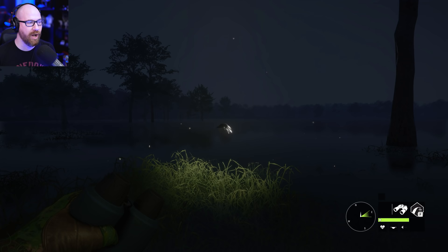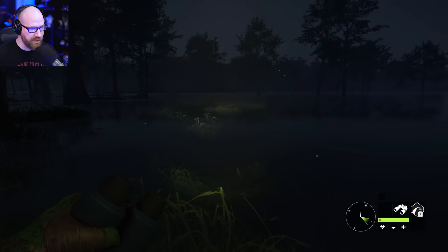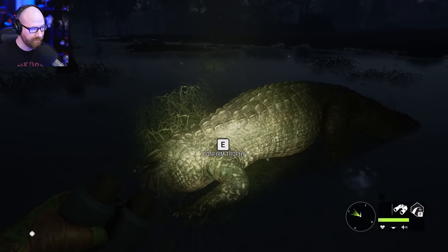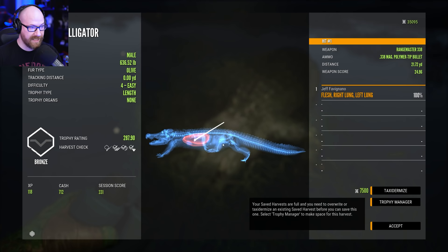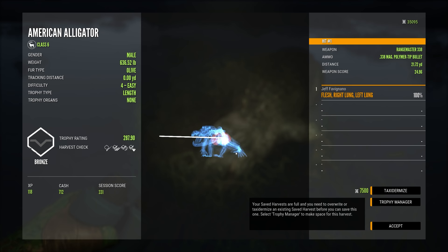I can see those red glowing eyes right around that corner. He was hiding in that bush — he was not in the water. Are you the one we were shooting at earlier? I sure hope so, because I'm done with you. This is not the same one, but it was a level four easy male. 636 pounds. We got the lung shot — right through both. Flush right lung, left lung, 100%. It was only 21 yards away. That guy was running for the water big time, but we took him down.